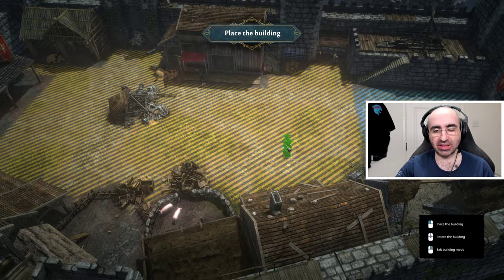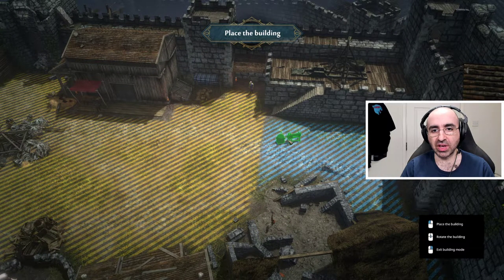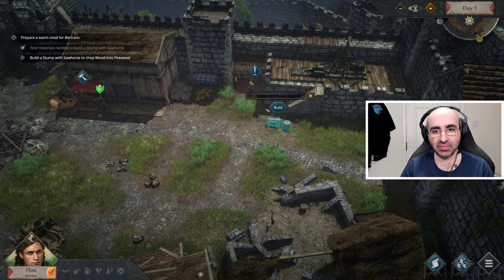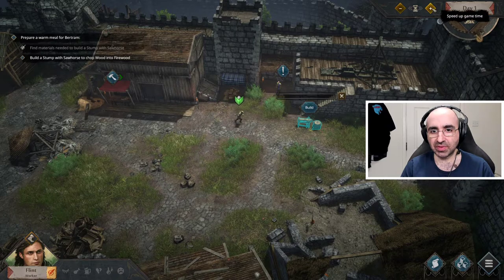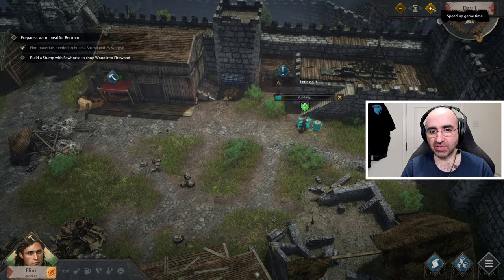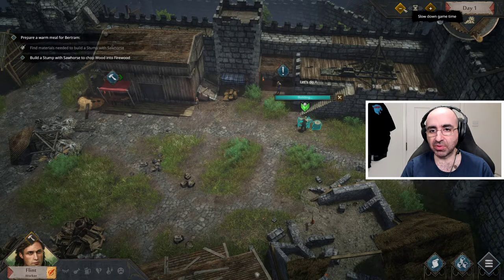When placing a building, yellow is the area that will be attacked during a siege, and blue is protected. If there are projectiles, boulders, or fire arrows, the blue area is where you want to be. Scroll up and down with the mouse to rotate it, and I recommend trying to maximize the space. Click build, and your character will go and build it for you. Because this is the only thing he's doing, I'm going to speed up time.